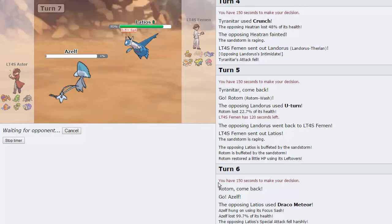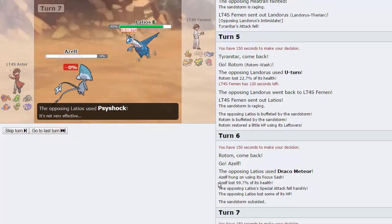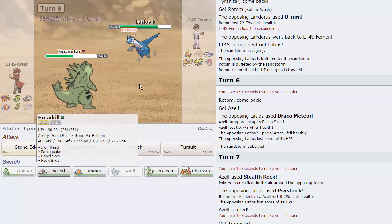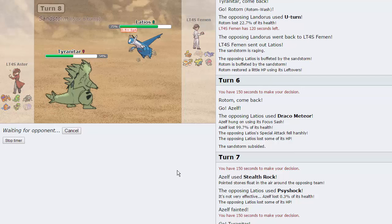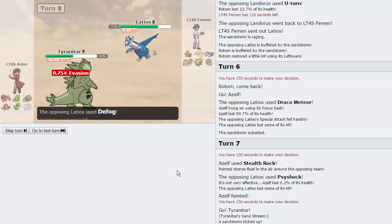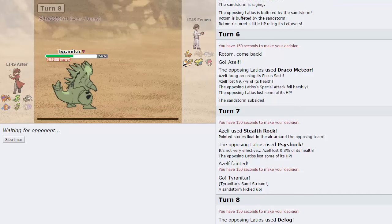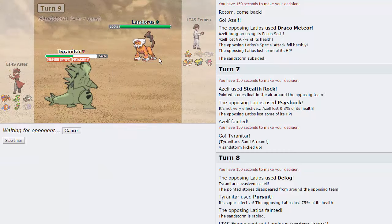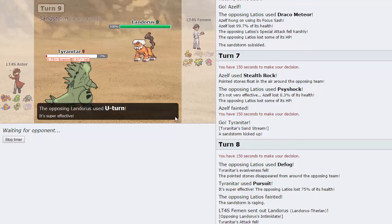Sand is gone, we go for Rocks right here. If he stays in and attacks us, Ttar comes in and Pursuit traps Latios, making it a lot easier for Charizard to win. He can't lock himself into Stone Edge with Landorus because it gives me a free switch into Breloom or Excadrill. I'm going to Pursuit right here - he might go for Defog, which would be his best play. He goes into Landorus so I Pursuit expecting a U-turn, getting off as much damage as possible.